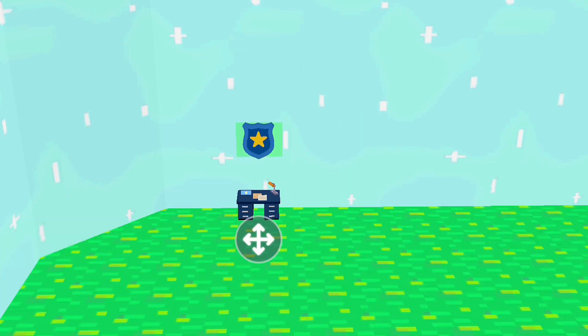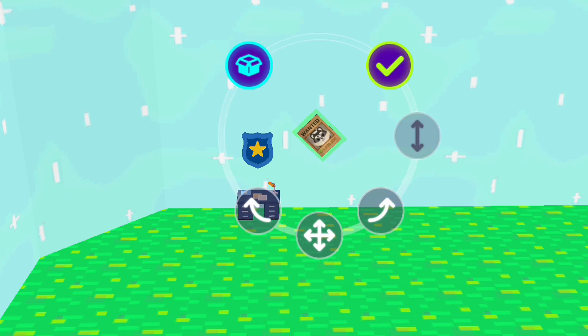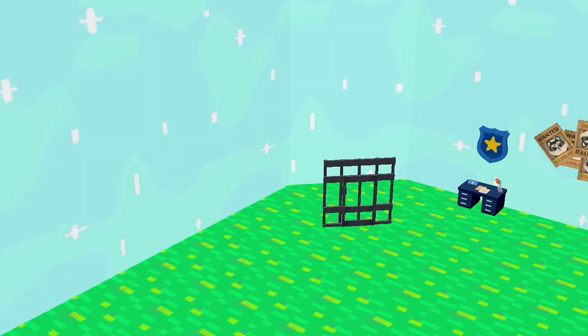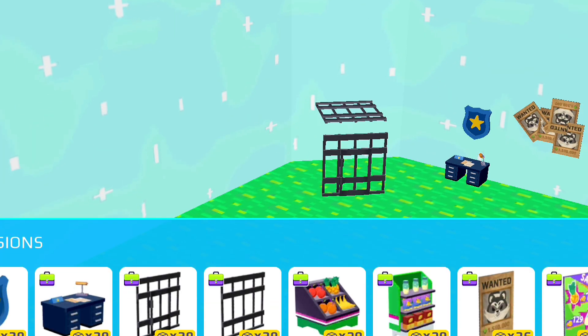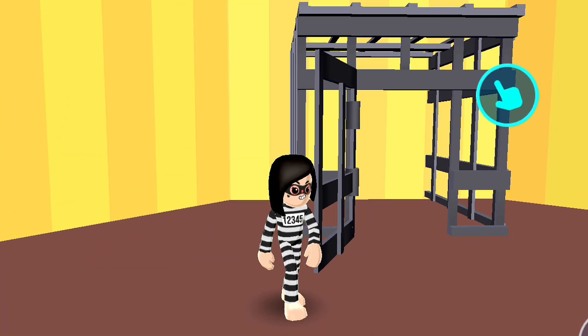For the police station, you just need profession furnitures like these posters — I love these. And let's make a jail for the robbers; we gotta catch them somewhere. Yeah, my new home — that looks fancy!